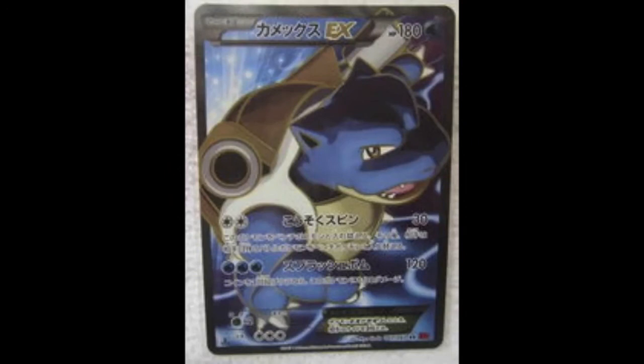Blastoise EX — I quite like the artwork on this one, I think it looks really badass. Its Splash Bomb attack is a bit hit and miss: it does 120, which is cool, but it could end up doing 30 damage to itself, which I'm not too sure about. Its first attack, Rapid Spin, does 30, and then you can switch it with one of your bench Pokemon, and your opponent switches with one of their active bench Pokemon — it's kind of like an escape rope with an extra 30 damage. It only takes two Colorless energy, which is pretty good, but I still don't think I'd want to use it in a deck unless something good comes out to support it.